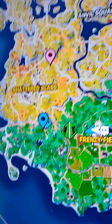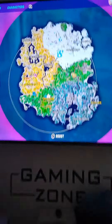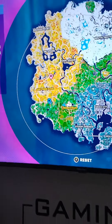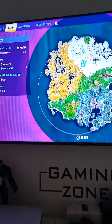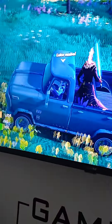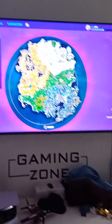Do you want to see what the lightsabers look like? There's a red, blue, and green. If you go to those little icons on the screen — this is just like a tutorial of where all the lightsabers and stuff are — I'm going to show you at Shattered Slabs and where my marker is.